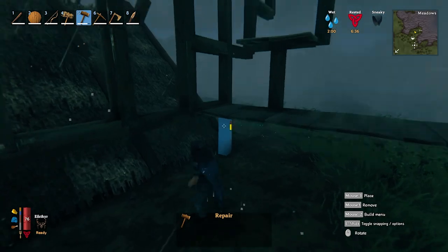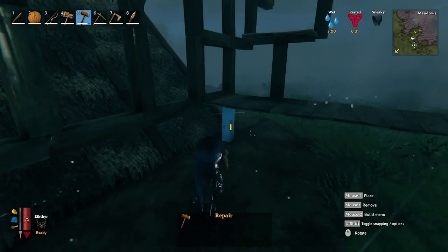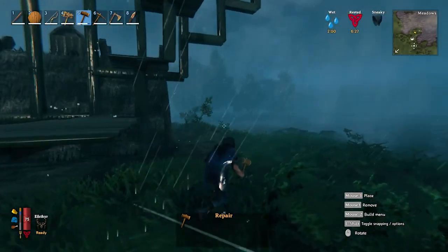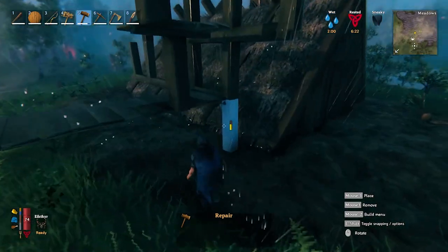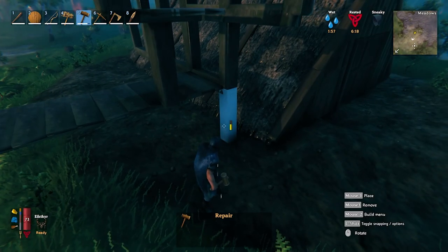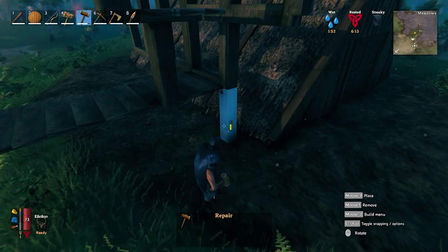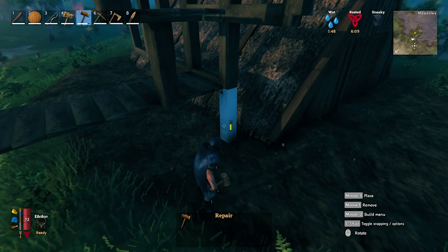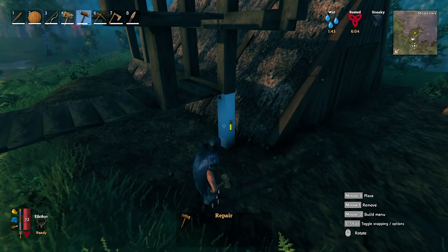We've got the color system that lets you know the stability of a particular piece. We're using the two-meter beams — there are other building pieces you'll get to later, but for now we're talking about two-meter beams. Blue is foundational — that means it's connected to the ground. It's the strongest it can be, and it's what you want to focus on when you're laying out the outline of whatever you're going to build. Blue is as strong as it's going to get.